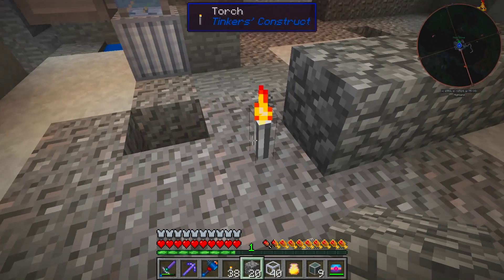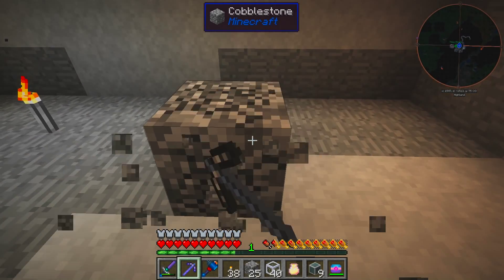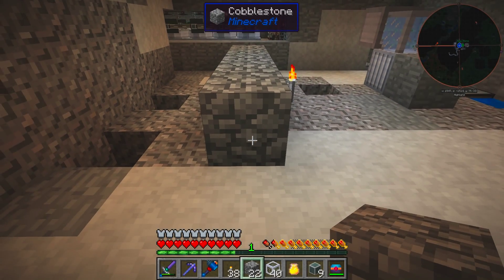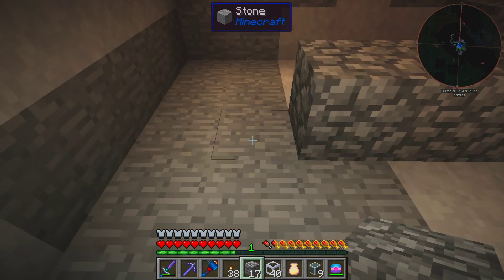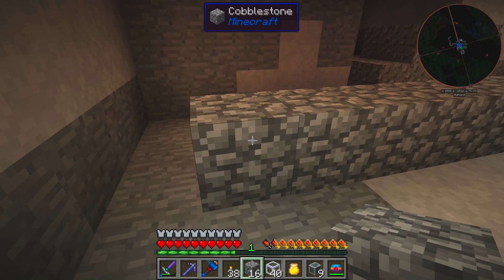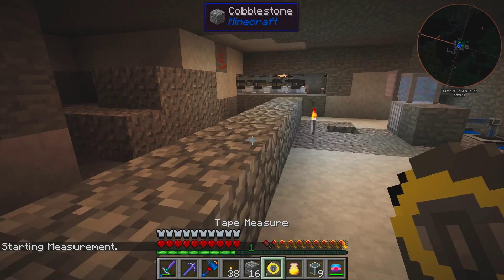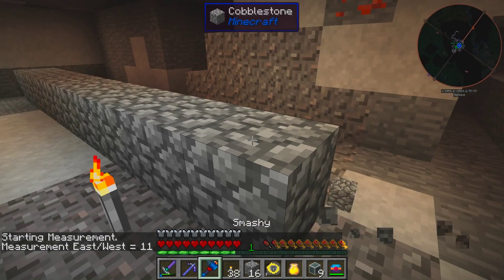So we have boiler, core, boiler - with a control rod - then rod, boiler, and more cores. I'll get out the measuring tape. That comes out to eleven. So it's going to be an eleven-size reactor.